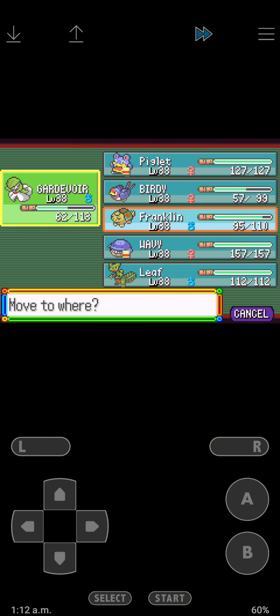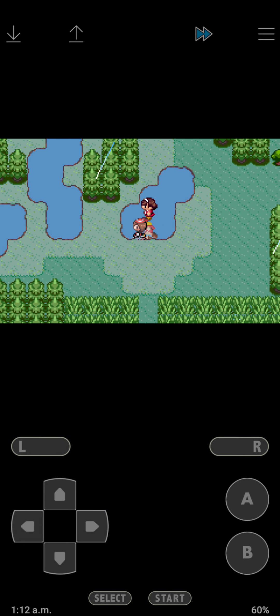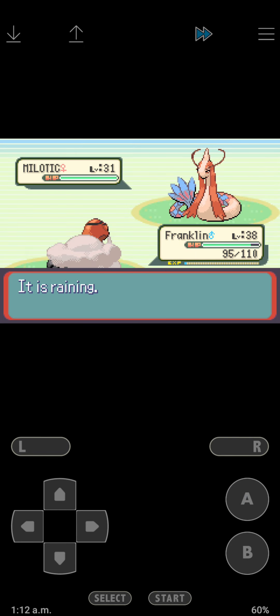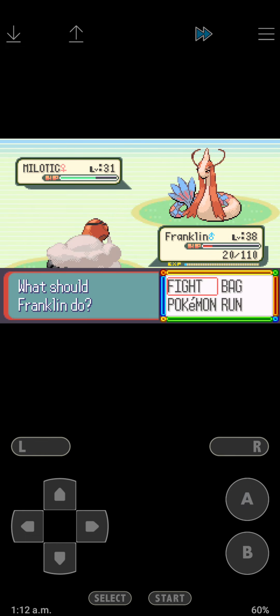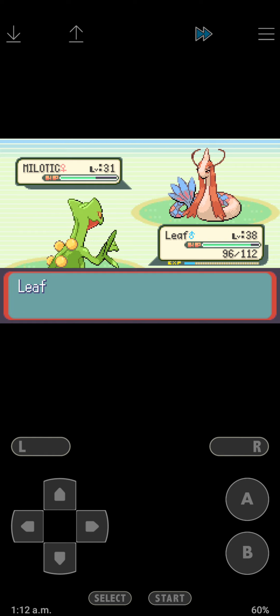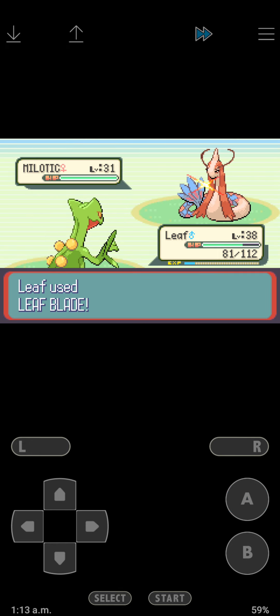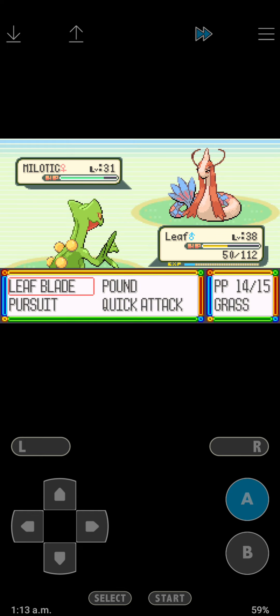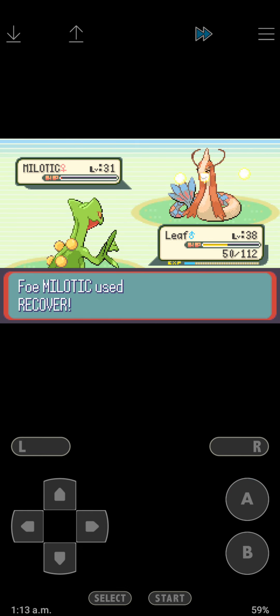I'm going to put up Franklin. I didn't even notice it was a Milotic, water type. Let me switch to Leaf because I don't want Franklin to die. Don't hit yourself in confusion - no, stop hitting yourself.